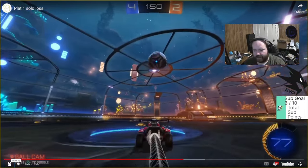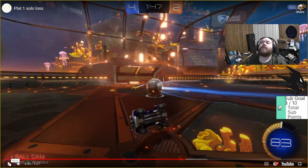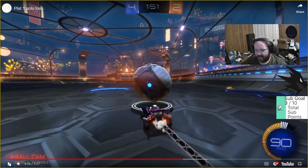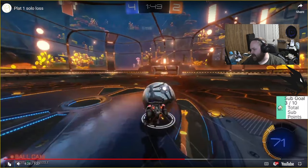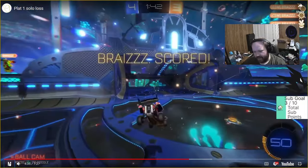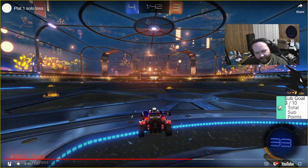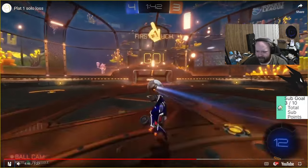They will give us plenty of space though. Orange is giving us a lot of space, so it's time to set up a dribble. But as my friend Nova said, we are not Zen, we are not Musty. Know your capabilities. That was not the play to go for — I love the effort, I love the initiative, but you kind of threw away the goal there. Now we have a one-goal advantage.